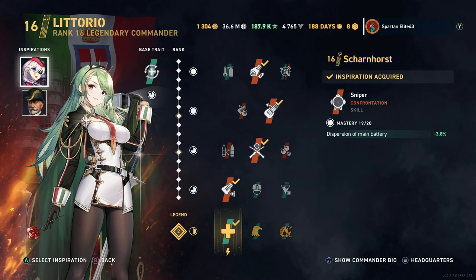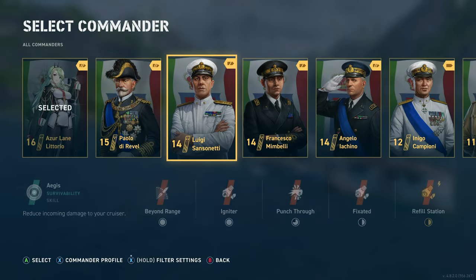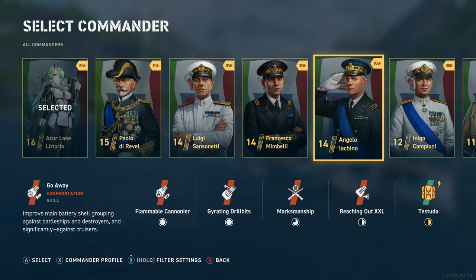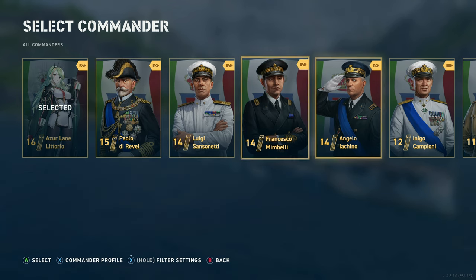We're also using Scharnhorst and Paolo de Revel. As spoken in the first video, if you do not have these commanders, I highly recommend the base commander, which is Angelo Lachino. Paolo de Revel is the brawler build, and he's also available as a base commander.